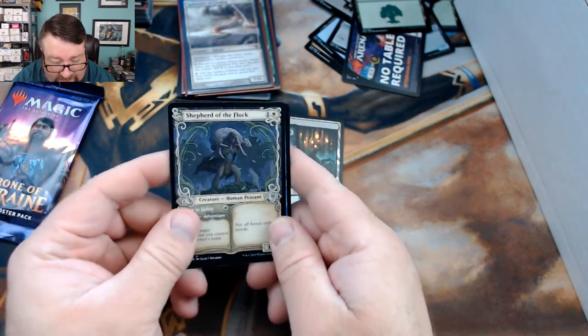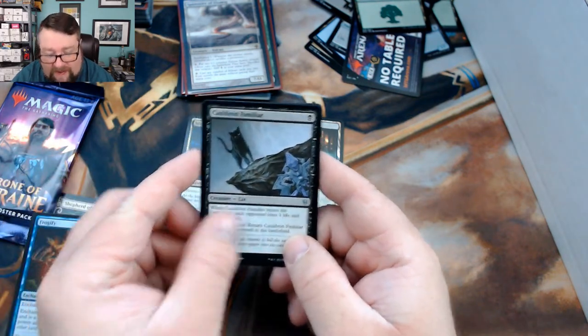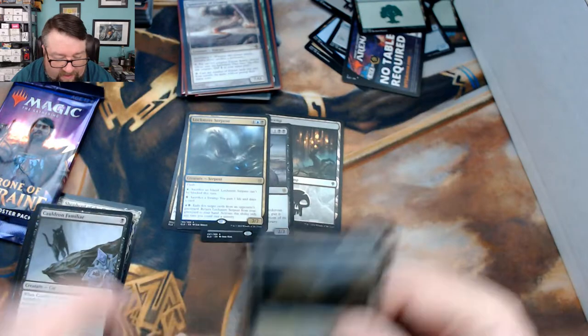We got a Shepherd of the Flock, Frogify, Cauldron Familiar — love the cat — and a Lochmere Serpent. I thought there was a foil back there, but I'm sorry, there wasn't.